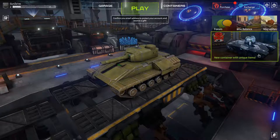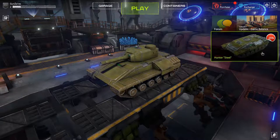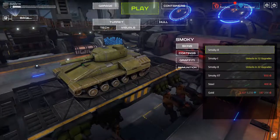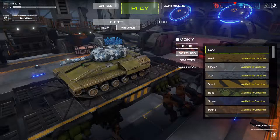It's so much better looking. You can buy the Smokey Gold topper for 25% off, Hunter's Steel also 25% off. If you head to the garage, you can change things — you can buy coatings. It's available in containers, aka crates, if you're into microtransactions. That's what that is. Glacier, that's pretty cool looking.